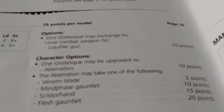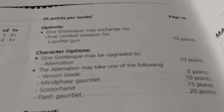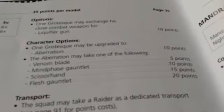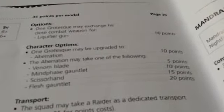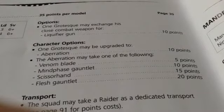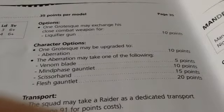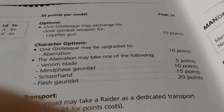One model may take a Liquifier Gun, which is Strength 4, APD6, Flamer. You may upgrade 1 to an Aberration, which gives you an extra attack and an extra point of leadership — semi-useful. The Aberration may take a Venom Blade (Poison 2+), or a Mind Phase Gauntlet, which means for every hit the Aberration causes, the person hit must take a Strength and Leadership test; if either are failed, they cannot attack.